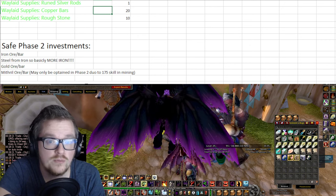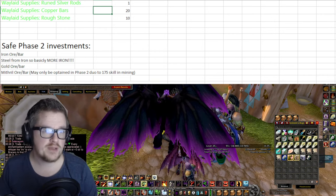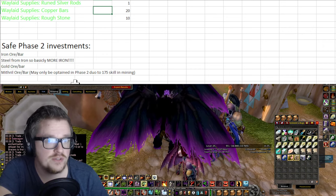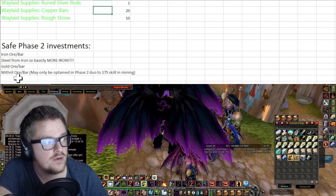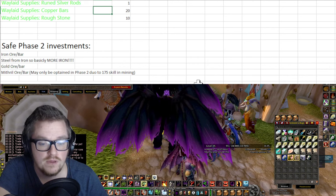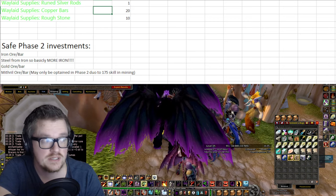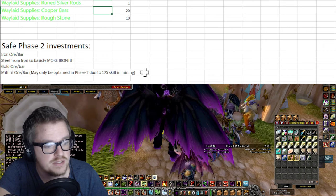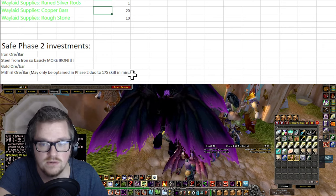Gold ore and gold bar — which I'm gonna explain why — it's more speculative in my opinion. And mithril ore and bar — I also think it's gonna be a part of the Waylite supply system if we're gonna have it the same way, which I think we are. Because it's been quite popular, and it's a gold sink as well.